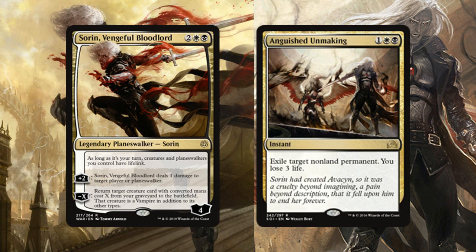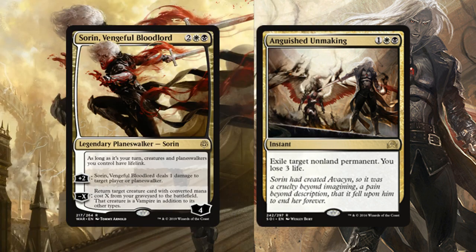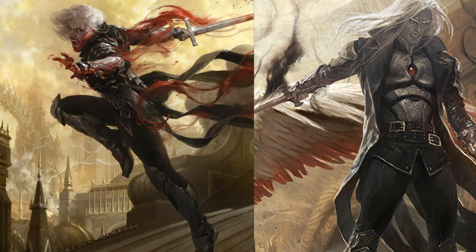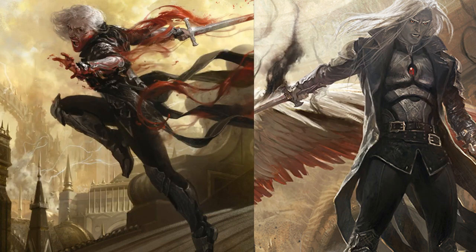Anguished Unmaking is a really good spell. I wanted something that could threaten other people's planeswalkers since Sorin's +2 isn't great for removal. I considered the Elder Spell but thought it would make me a target. The deck has a decent blend of control and powerful creatures. For instants, I play Swords to Plowshares, D-Spark, and Return to Dust. D-Spark deals with planeswalkers of CMC 4 or greater for just two mana, adding consistency to our removal.